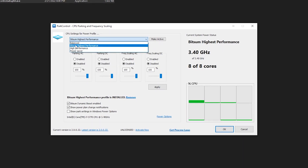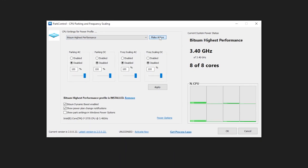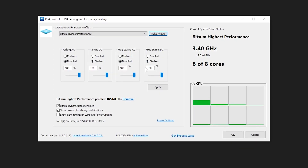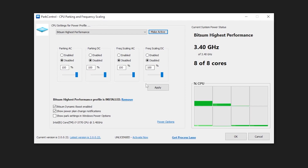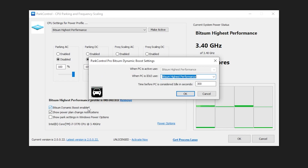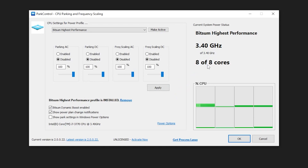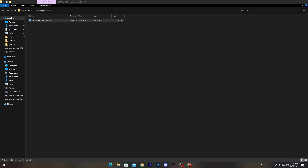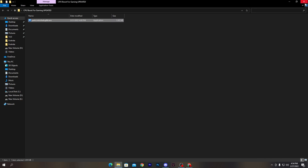Once the software is installed, go to the drop-down menu and select 'Bitsum High Performance.' Click 'Make Active,' disable all the options, and set everything to 100%. Click the Apply button, check the marker for 'Bitsum Dynamic Boost Enable,' and again select 'Bitsum Highest Performance' mode. Click OK — all cores are now activated. The software will keep running in the background whenever you turn on your PC.